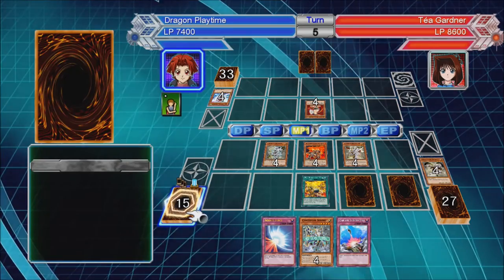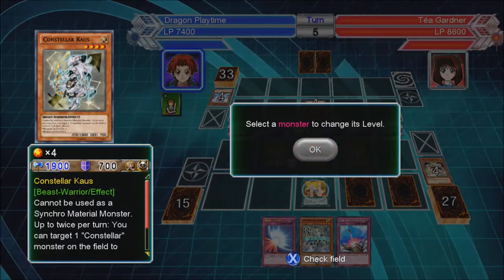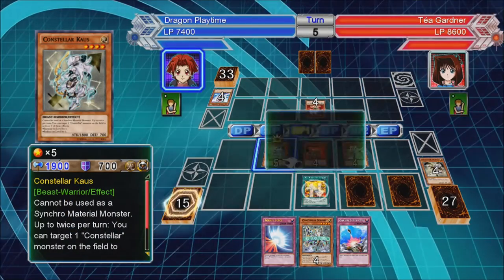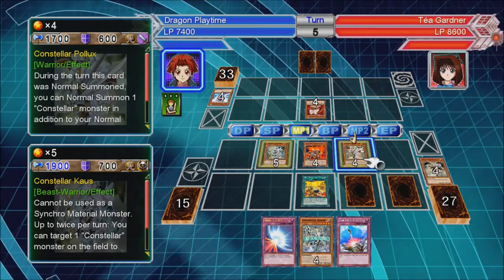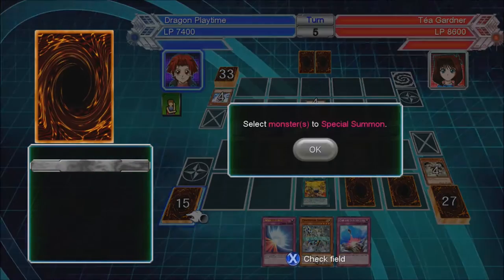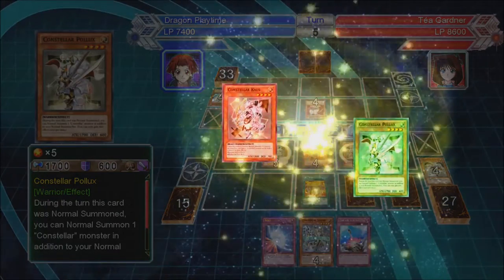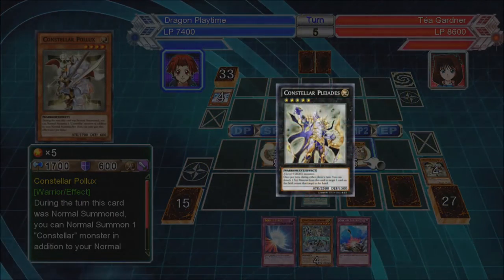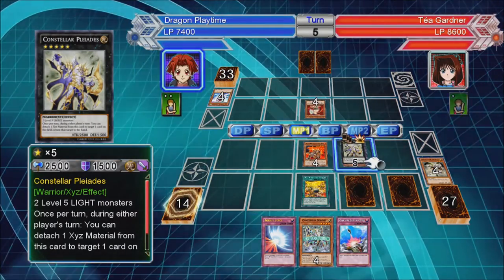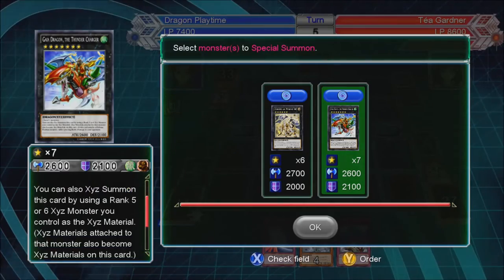Now I can normal summon, so I'll summon this guy. Now I can go for Rank 4 here. Target the Pollux, increase this level by 1, and I'll summon this guy. I can summon M7 by using any Constellar material, and that's also because I've got Rank 5 in the deck.